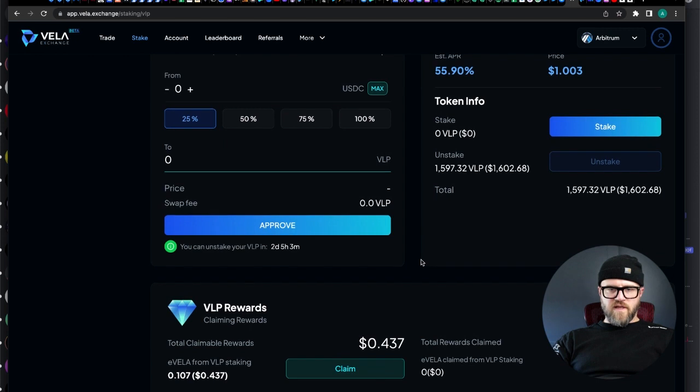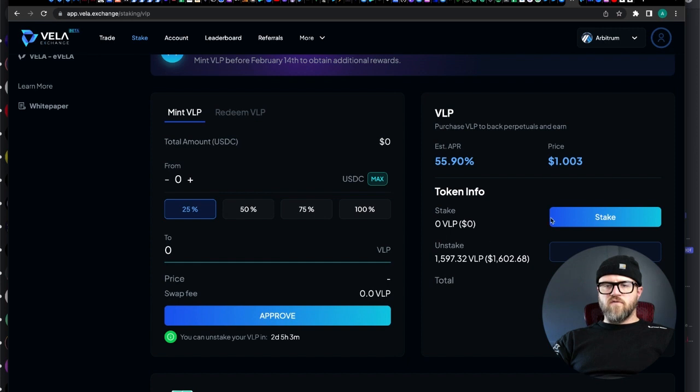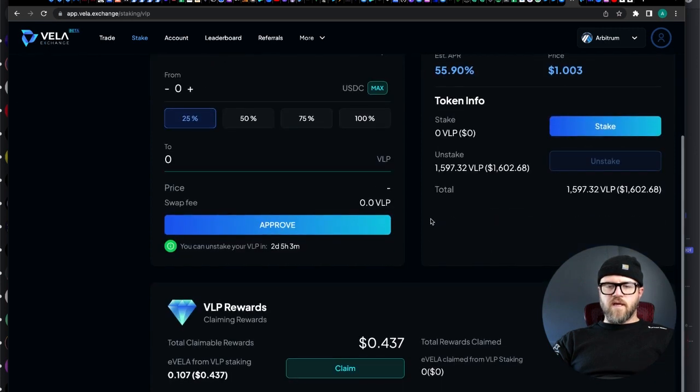Vila is the token. If you stake your VLP, you get some VLP rewards and some eVila, which is going to be the governance token. Anytime you see an 'e' before a token name, that's voting typically.